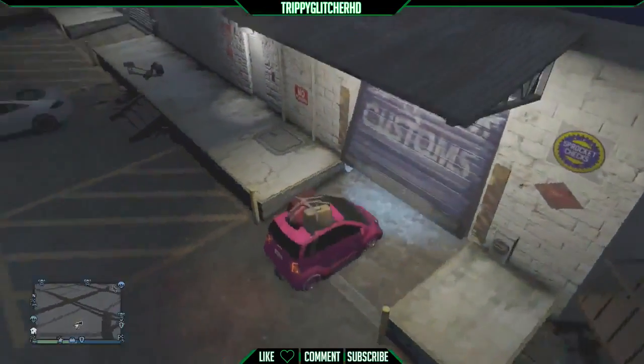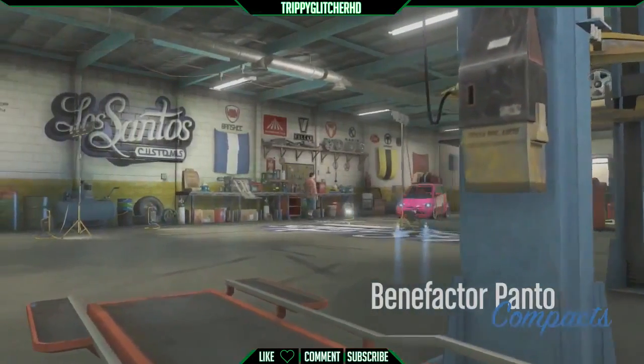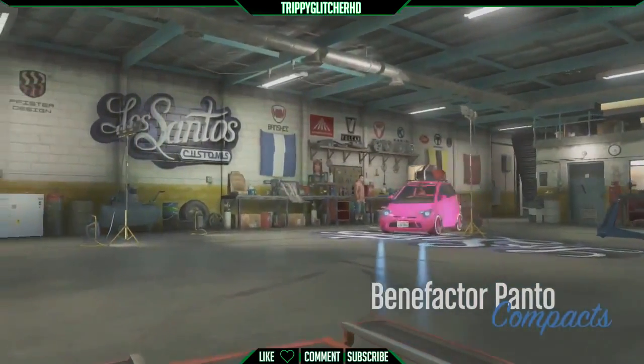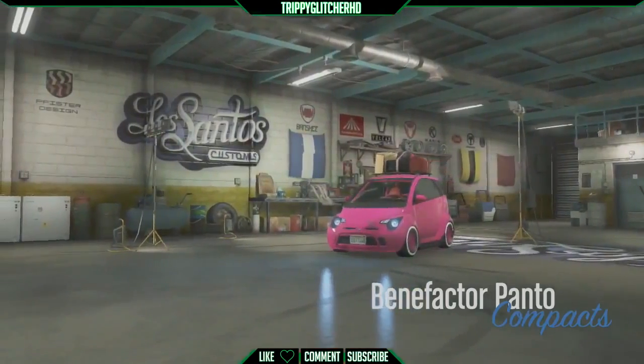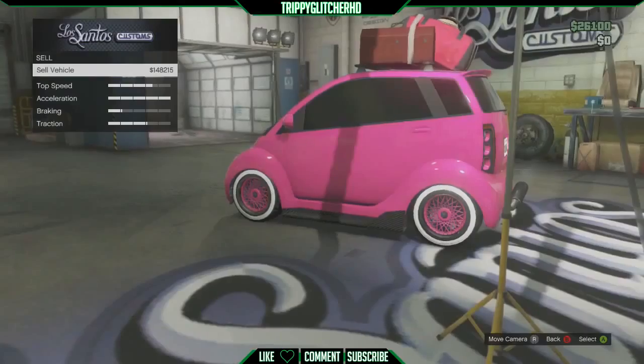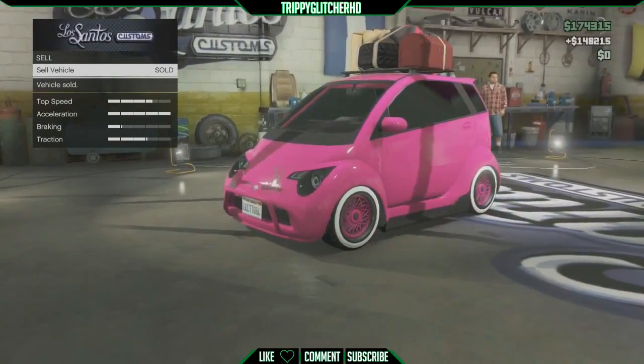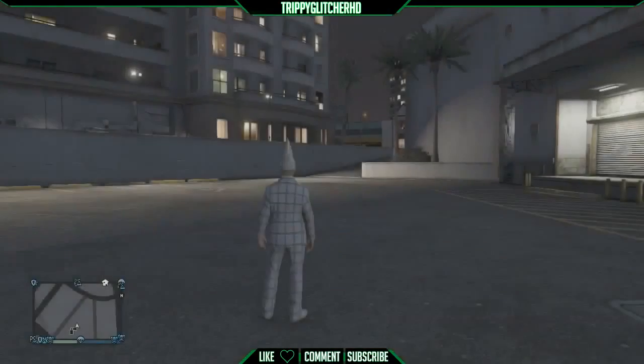Once at Los Santos Customs, simply sell the Panto. The more you've upgraded your Panto the more it should sell for — mine sells for around $148,000. Could be more or less depending on how much you upgraded it. I got $148,215 on screen right now.